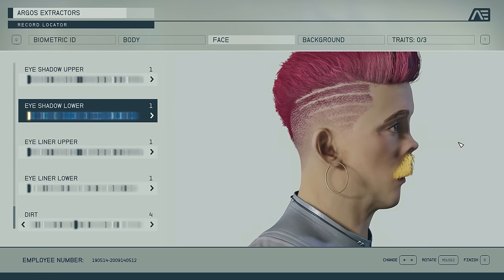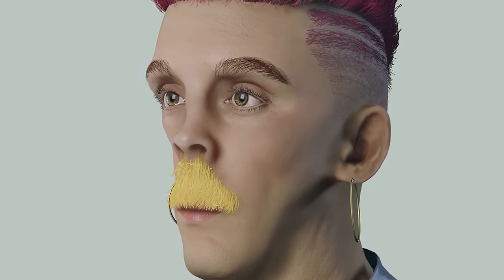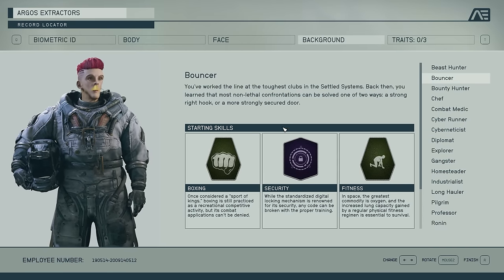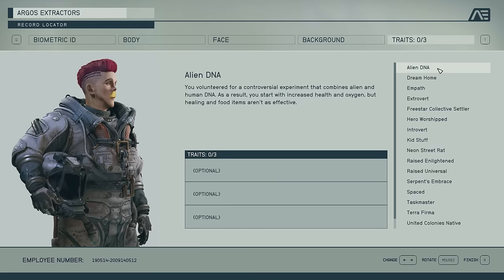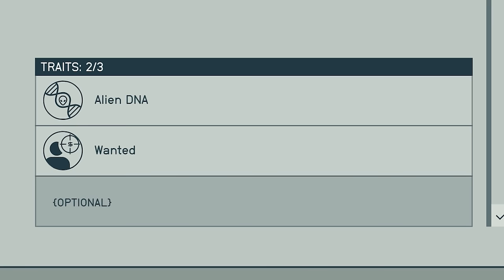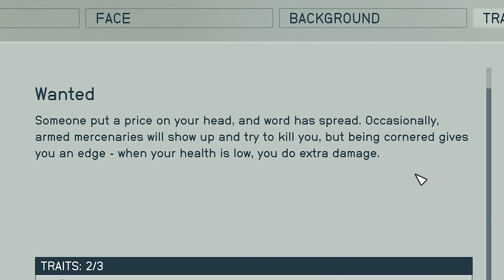I have designed our character — he is a little bit of a weird one, but I personally think he's beautiful. Now despite the fact that we could start with Bouncer and get an immediate bonus to our unarmed damage, I'm actually going to start with Soldier because this gives us boost pack training at the start, which is very useful. For our traits, we're going to pick up Alien DNA and Wanted, because it gives us a damage bonus when our health is low, which is always a win-win.